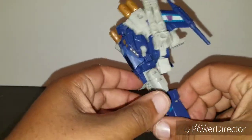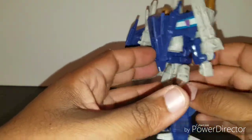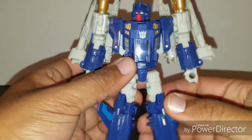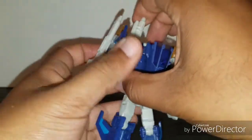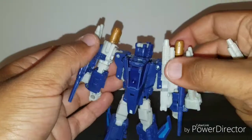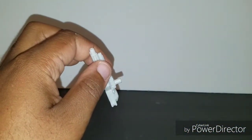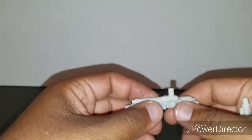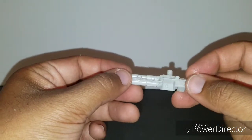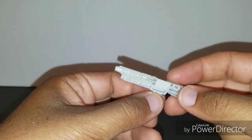It looks really good from the front, side, and back — a really good profile all the way around. Also, as you can see, his guns can essentially store on the back. You can just pull these off the 5mm holes. The guns themselves are a one-piece hole with pretty good definition of detail, though no paint, which is par for the course for Titans Return figures.